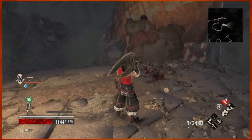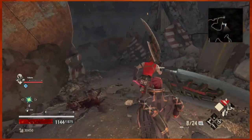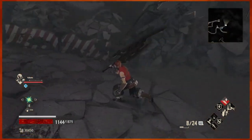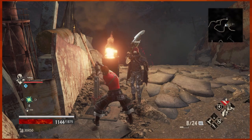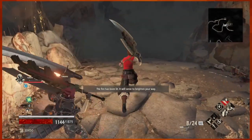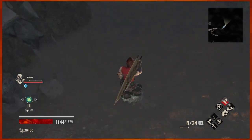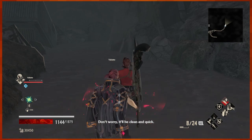Do I go the path of the Blazing Inferno way, or do I go this way? Oh — the other way had a key. Key? Switch. It brightens the way, which is good because — Nicola, why? Don't worry, it'll be clean and quick.